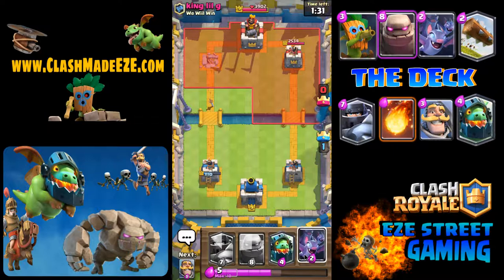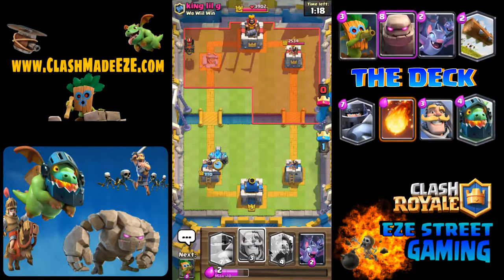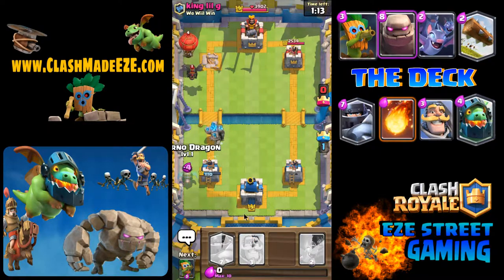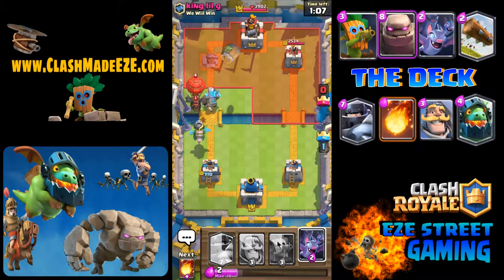Now here comes the beatdown part. I'm going to put a big card in and start another push. He hasn't taken out the left side yet, so I'm going to start off on the left side. Now he puts a lava hound in — a great counter for the lava hound is the infernal dragon. The only thing you don't want is to put the infernal dragon in too soon and get pulled into his side.